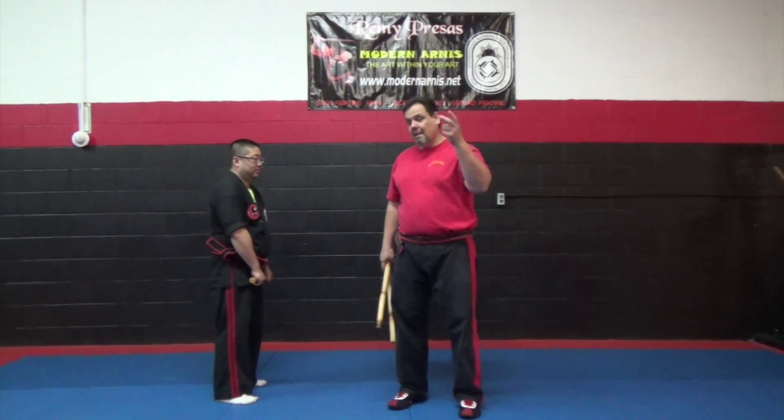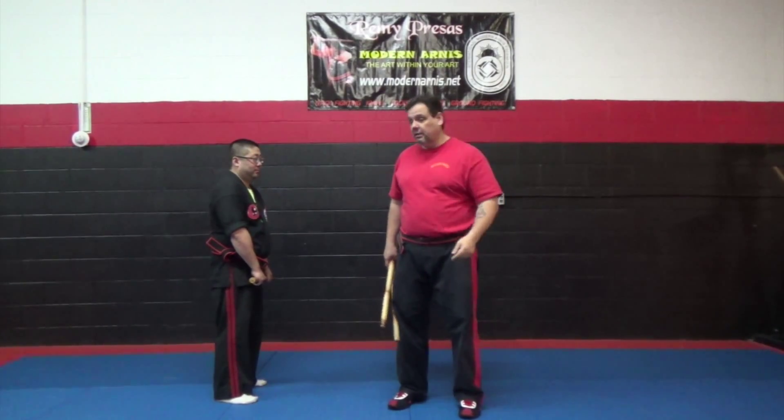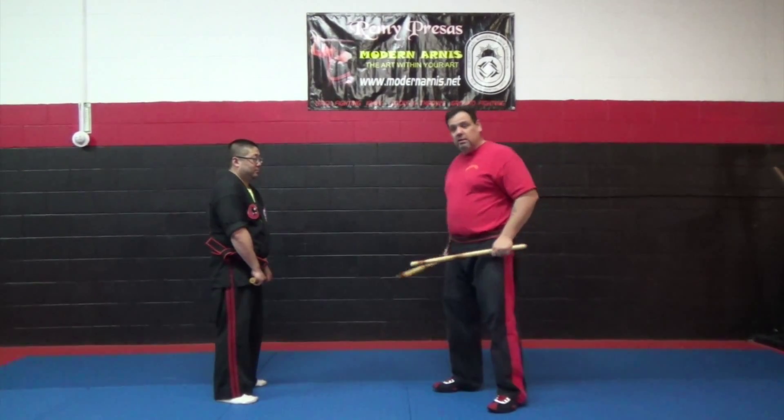Remember, abenico corto is fundamentally two cuts. Later on, as you get advanced, you can make it a one and a strike, but fundamentally it's two cuts. So you play your sinwale with thrusting — one, two against one. So you play.